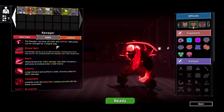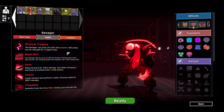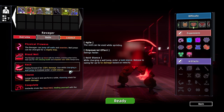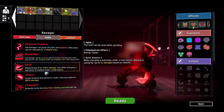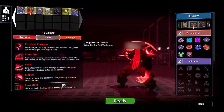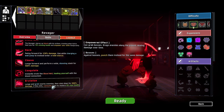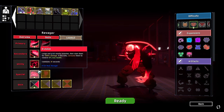The Ravager can jump off walls and enemies, and wall jumps can be charged for a mighty leap. The Ravager stores up blood with his strikes, draining when full - heals you for 75% of missing HP and empowers skills temporarily. We swing forward for 230% damage while charging a wall jump to enter a hold stance. Lunge forward for a wide stunning slash, then instantly drain the blood while healing yourself. And then lunge and grab nearby enemies and slam down for 1,000% damage, consuming them and restoring 10% maximum HP. Sounds really cool.